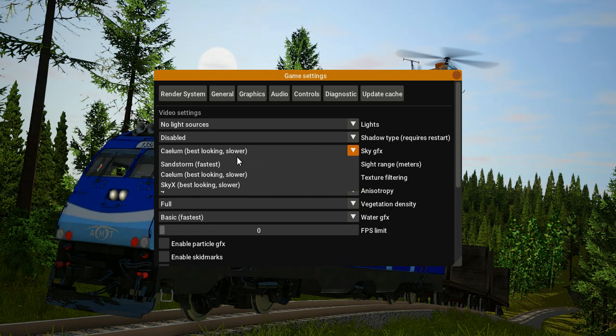Sky GFX — sandstorm and Caelum don't affect me much, but I remember putting it on Sky X and my FPS just dropped. I'd rather keep it on sandstorm for the most FPS. Caelum is fine too with only about a 5-10 FPS decrease, but Sky X is something else. If you're lagging badly, just keep it on sandstorm.